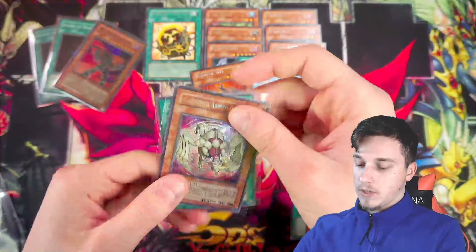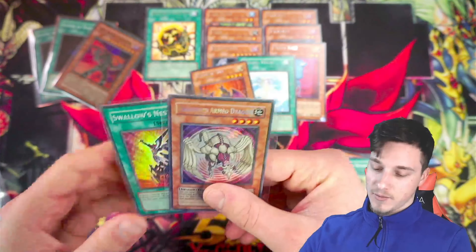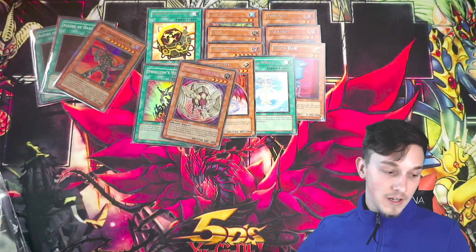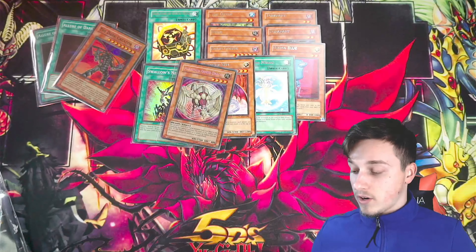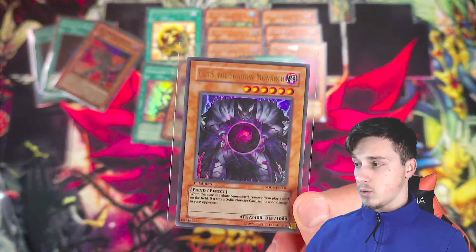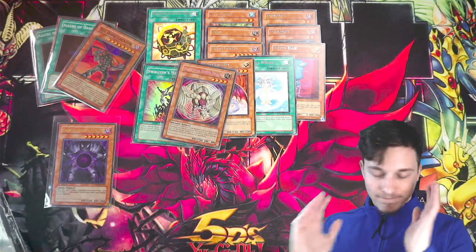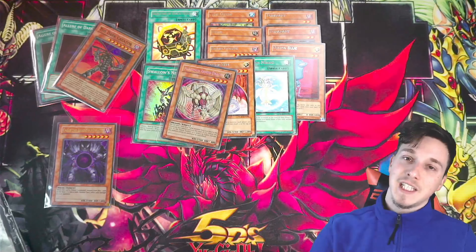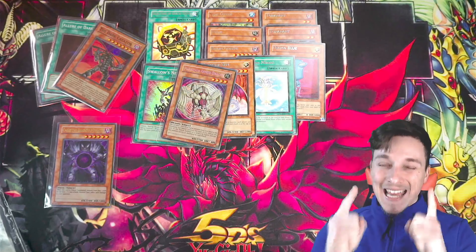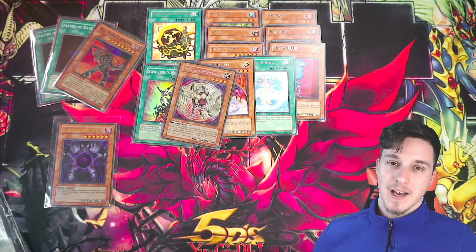Considering it's one Secret Rare per 24 boxes, guys, we didn't actually do that bad. But it was hella fun to at least open some Raging Battle 5Ds — it's one of 5D's best sets, guys. If you enjoyed the video, please make sure that you leave a like. Comment down below — what was your favorite pull, or what's your favorite card from Raging Battle? You'll be able to win Caius the Shadow Monarch if we get 90 likes, which I'm sure we will. If you enjoyed this video, thank you — drop a like. I'll see you another day for another Yu-Gi-Oh daily upload. Remember to stay safe always when collecting, keep it casual, and I'll see you next time. Ciao for now.